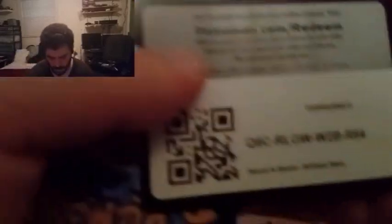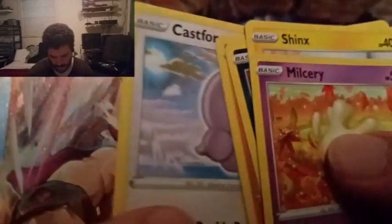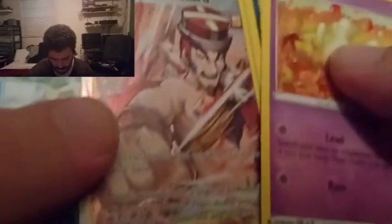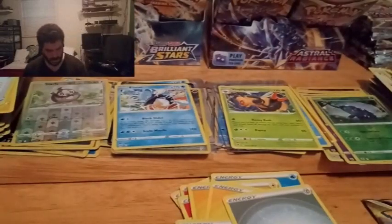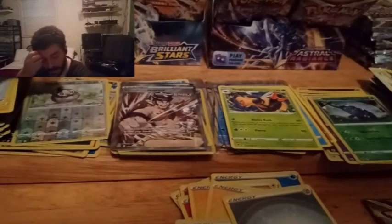Another white one — here's the code. Let's go ahead and check through. Ha ha ha! Single Strike Mustard! That's a Trainer Gallery card too! Nice. Single Strike Style Mustard Trainer Gallery — heck yeah!